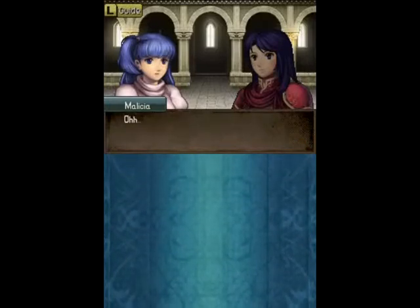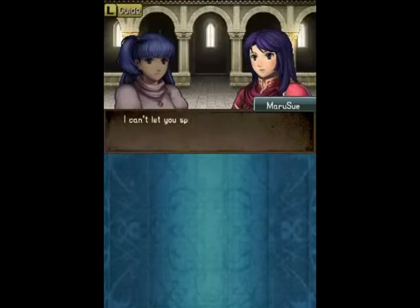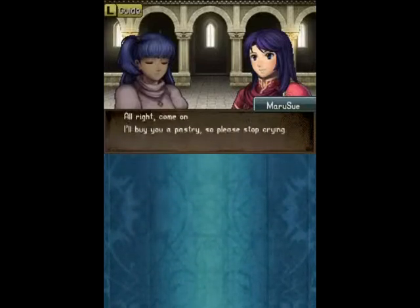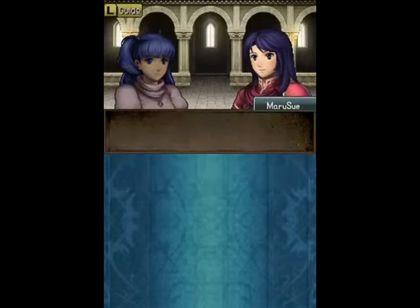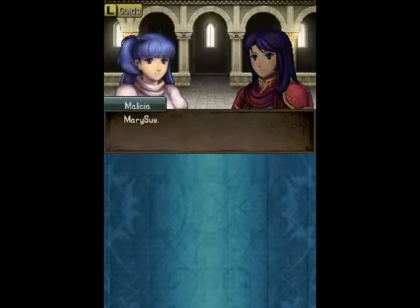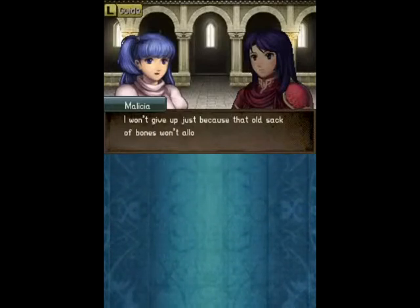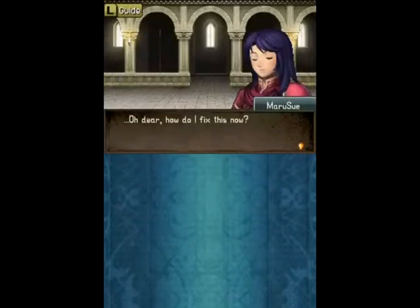It seems like Militia told Jagen about her feelings, quote unquote, and was inevitably disappointed. But love that sudden flip there. Militia keeps denying that she's childish, but then keeps contradicting herself. According to what I think were officially released ages in the Japanese version, Militia is apparently supposed to be 18 — but she doesn't quite act it.